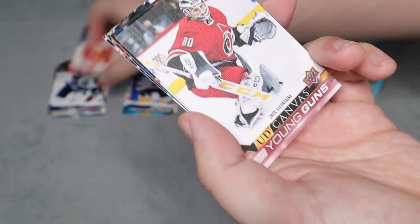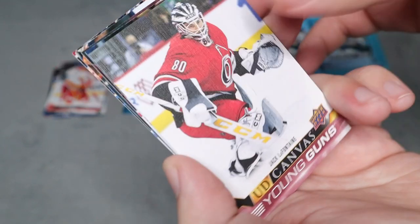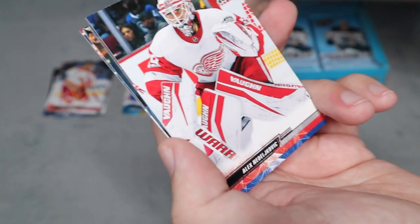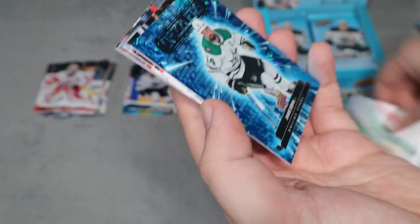Next pack here — we do have a young guns canvas, which I think are one in 2,048 packs, so every other retail box. For Jack Lafreniere, it's actually a really nice canvas card and the rest are all base. We do have a blue dazzler for Jamie Benn — so the first dazzler of the box.